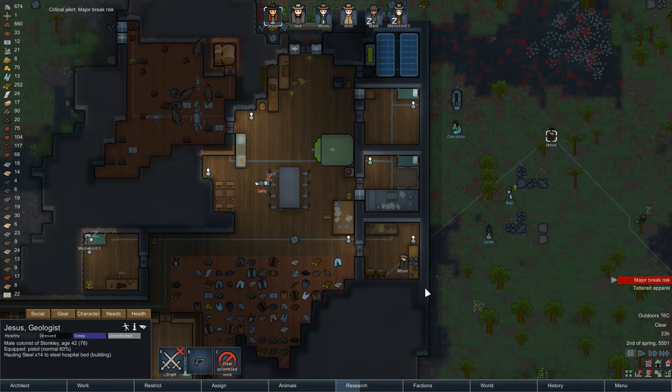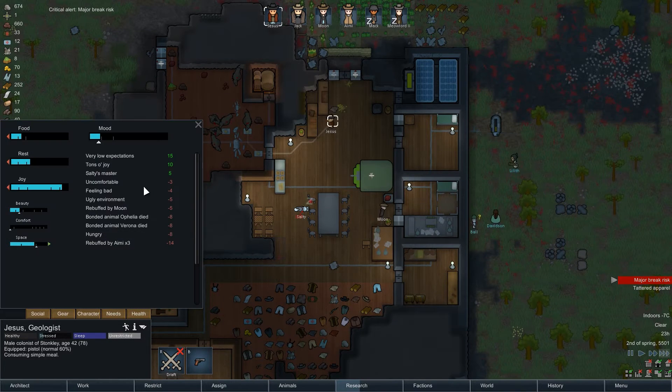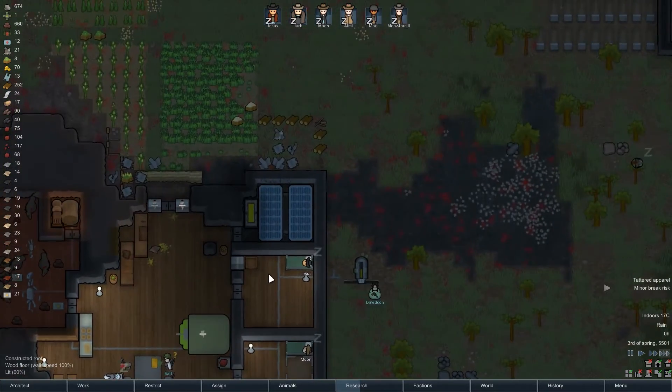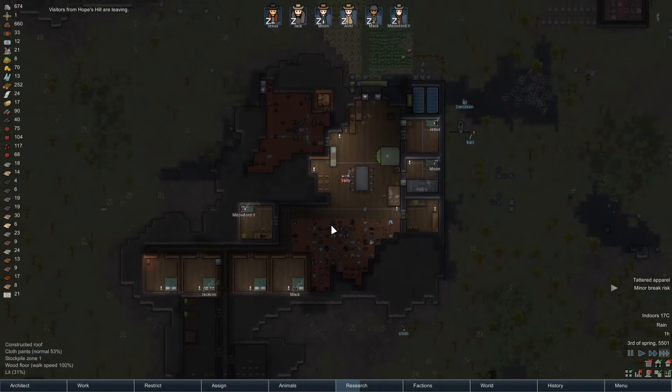Major break risk - Jesus. Clear prioritize work. Is he hungry? Yeah, okay, that'll go away. Only a minor break risk now - he's going to get sleep. Everyone's happy. Visitors are leaving. All of that's fine.